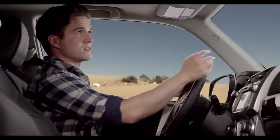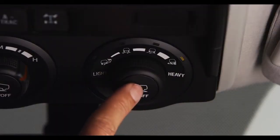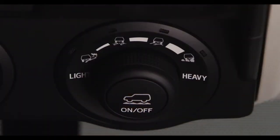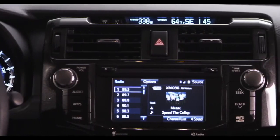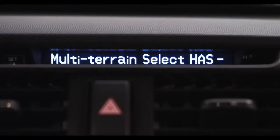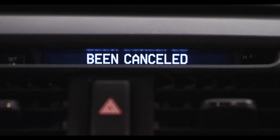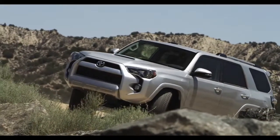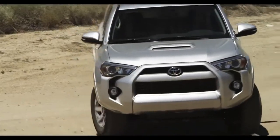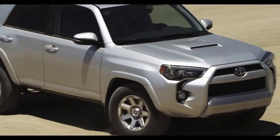To cancel the operation, push the On-Off switch and the Multi-Terrain Select control will deactivate. The display in the center of the instrument panel will show that Multi-Terrain Select has been cancelled. Multi-Terrain Select will also automatically cancel if the 4Runner's speed exceeds 7 miles per hour.